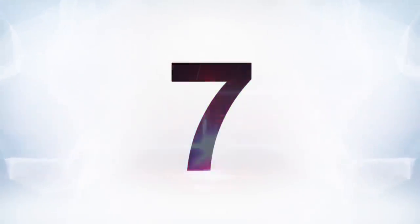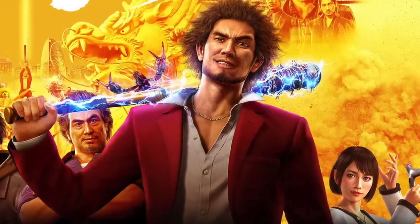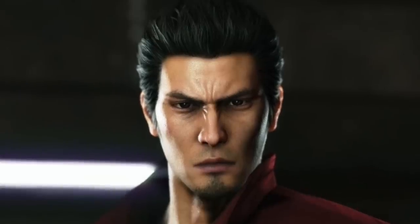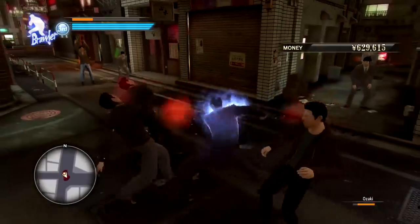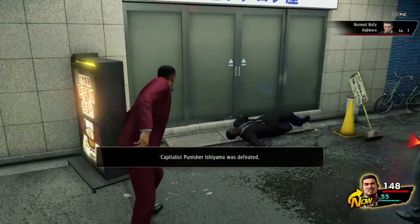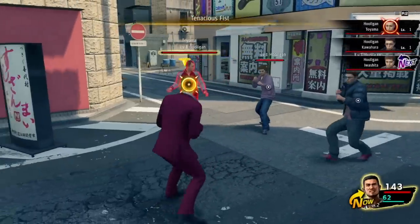Number seven is Yakuza Like a Dragon, which is a Yakuza game with turn-based battles like an RPG. The Yakuza franchise is famous for two things: the manly man protagonist Kazuma Kiryu, and its bone-punching, beat-em-up-style combat. For Yakuza 7, though, they wanted to mix things up. Along with a new protagonist and a new emphasis on being a team rather than a lone wolf, the game completely reworks the tried-and-true battle system of the previous games, and it's now basically a full-blown turn-based RPG with a menu to select attacks, special abilities, mana, and RPG-like stats.